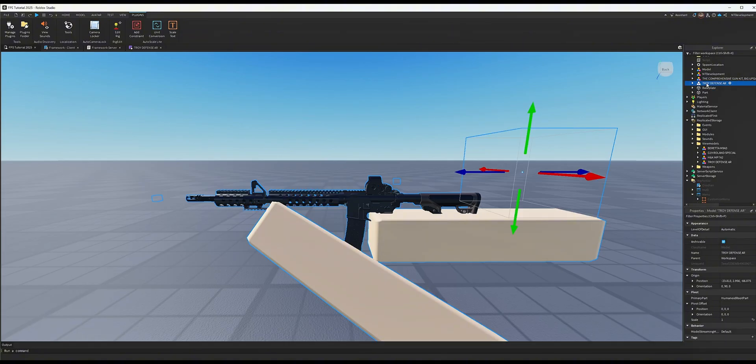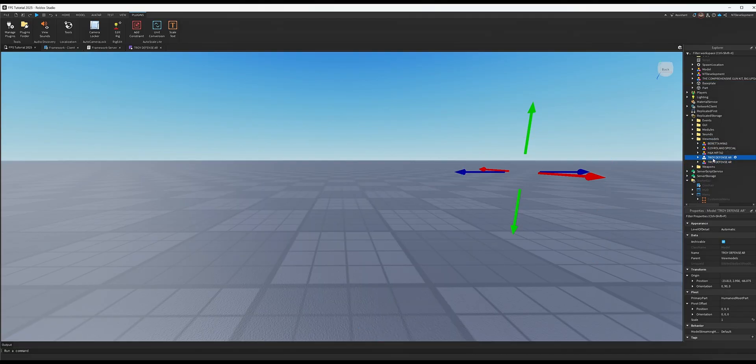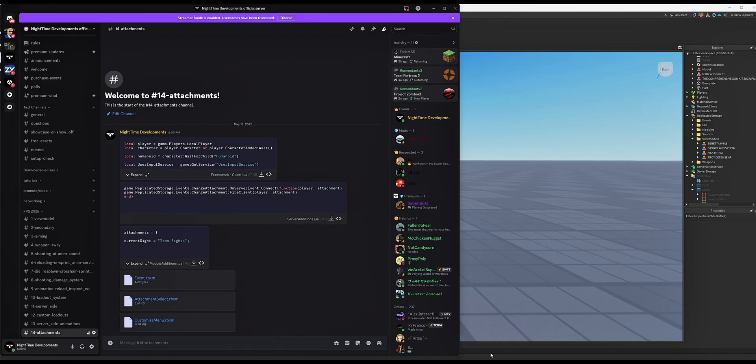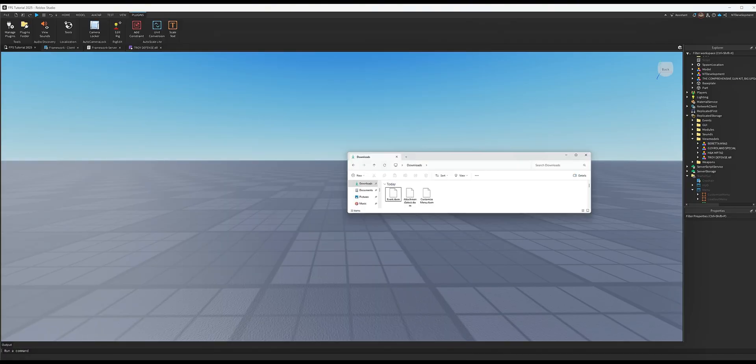Once done with the view model, put it back into your View Models folder and delete the incomplete duplicate. Now click the link in the description below, go to the Discord server, and under FPS 2025 Video 14 Attachments you'll see three scripts and three files. Download those files.